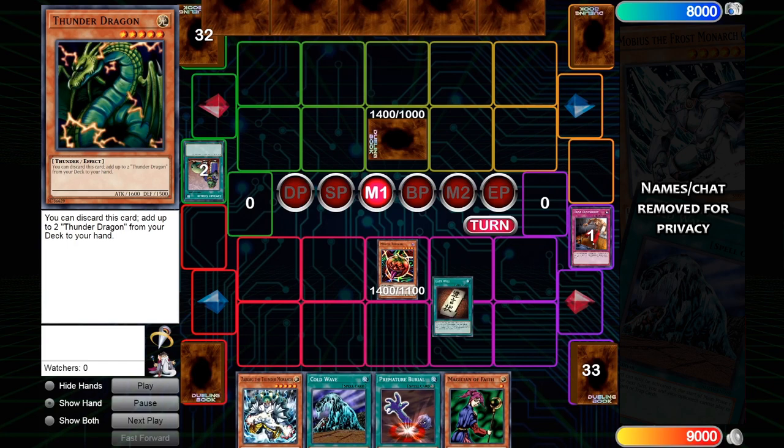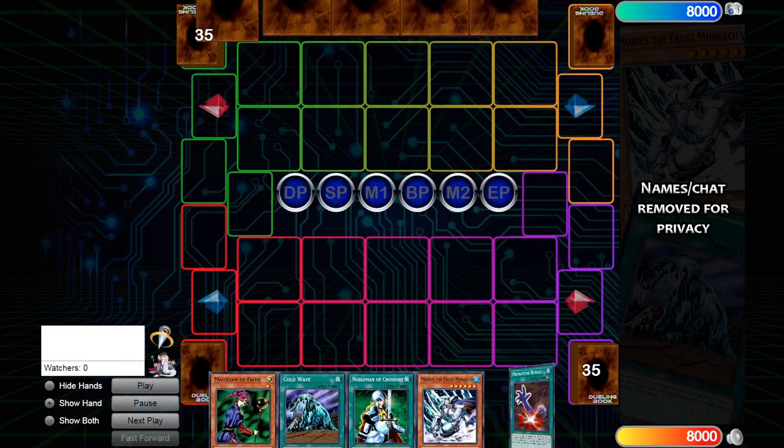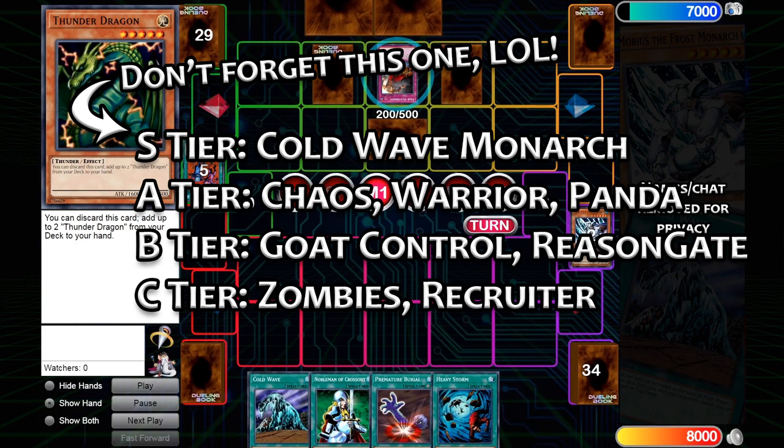Aleph Yatu is arguably the best player in Goat format in terms of tournament results, but because he's been winning with such a very unique style, I feel like he gets slept on and written off. We also saw this in the past with Dingosig and his Chaos Return deck. If I were to ask someone to make a tier list of Goat format decks, most people would likely forget to even put Cold Wave Monarch on the list at all, even though it is undoubtedly one of the best decks in the current meta.